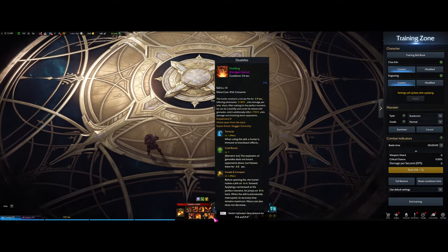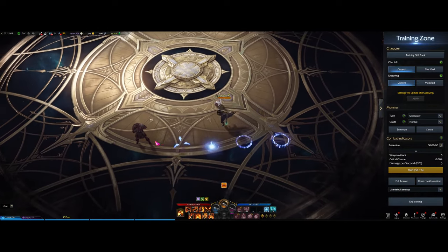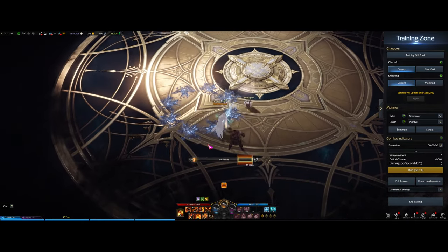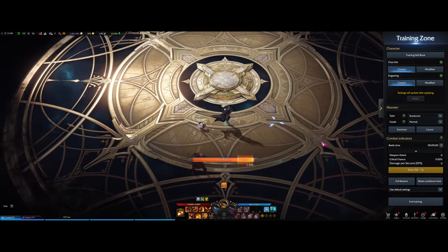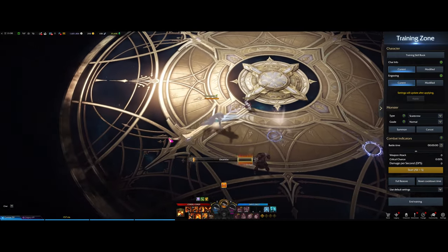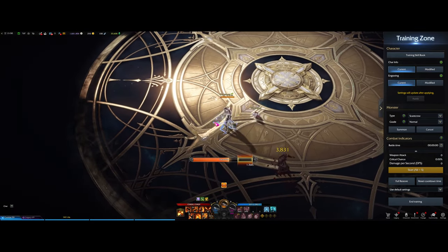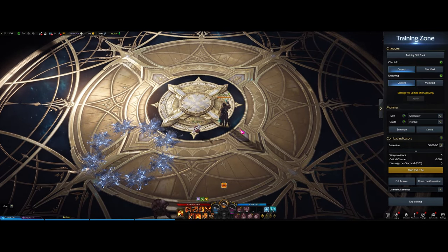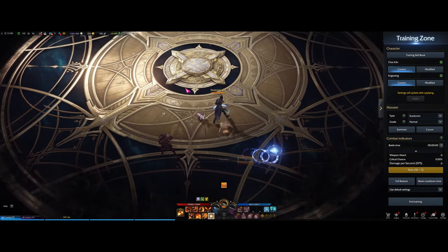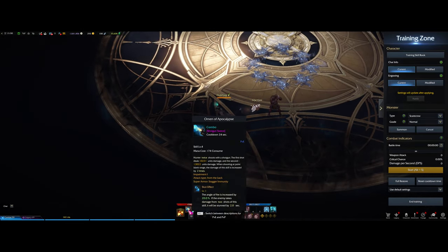Next up we have Death Fire, which in my opinion is the most fun ability for Deadeye or Gunslinger. You dash in and while you're shooting you are immune to knockbacks and general hits. However, you can be CC'd out of it — note that on the dash in you can be CC'd, and it's only when you're firing that you're immune. The same applies to Somersault — the dash out is unprotected.